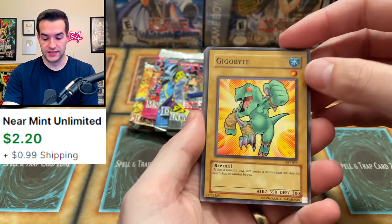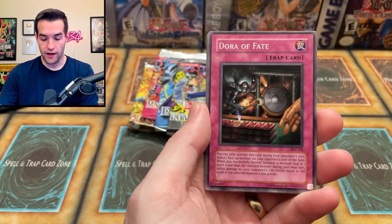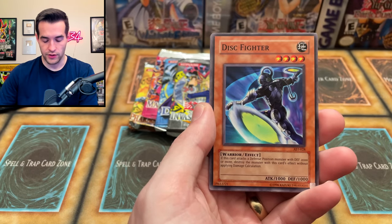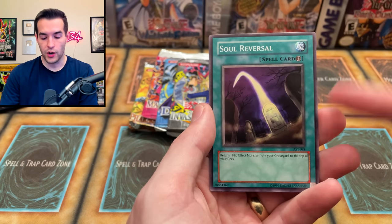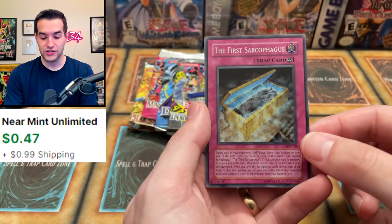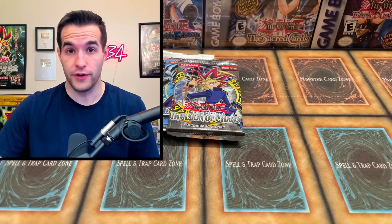Ancient Sanctuary first. We've got a Gigabyte, Monster Gate — nice card — Knight Assailant, that's a couple bucks I think. Dora of Fate. Micro Ray. The Disc Fighter. White Magician Pikaru. Soul Reversal. And we have the First Sarcophagus — starting it off with a foil! Super Rare First Sarcophagus. Pretty good start. Not a great one, but still pretty decent to pull a foil out of one of these.